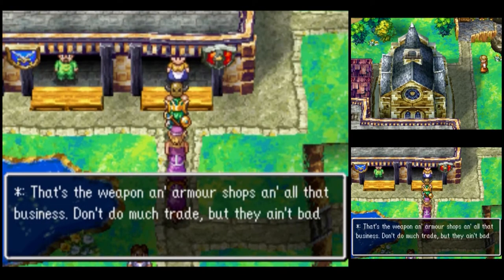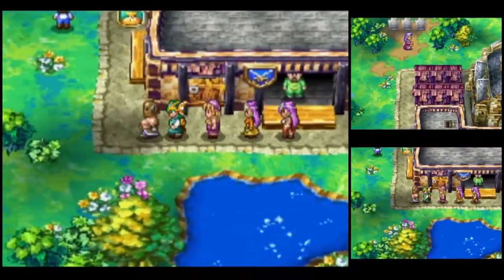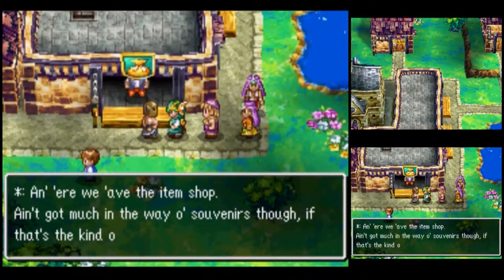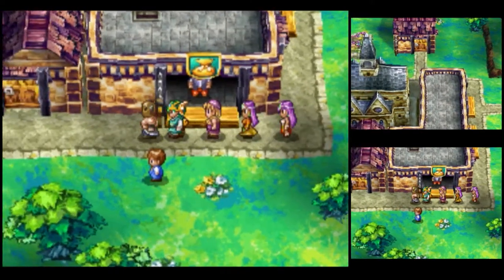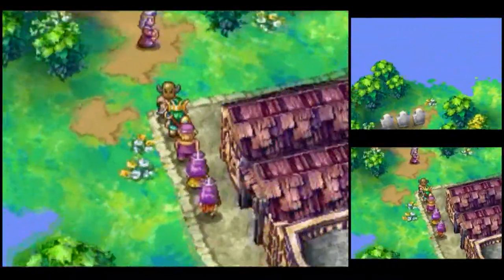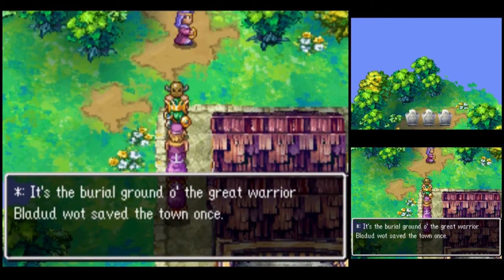That's the weapon and armor shops and all that business. Don't do much trade, but they ain't bad. And here we have the item shop — ain't got much in the way of souvenirs, though, if that's the kind of stuff you like. Now we're more interested in practical stuff. Up here's the graveyard — the burial ground of the great warrior Bladed, who saved the town once.